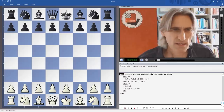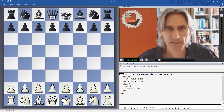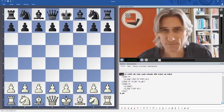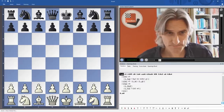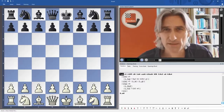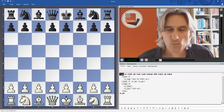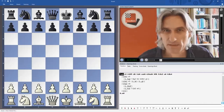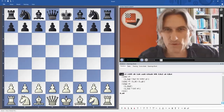So why is the Sicilian Najdorf such a popular opening, played by Carlsen and most of the recent world champions and most of the top players in the world? Why do they play this? Well, it's because it offers winning chances with black, but also from a solid basis. So let me take you through the first few moves of this opening and explain what's going on.